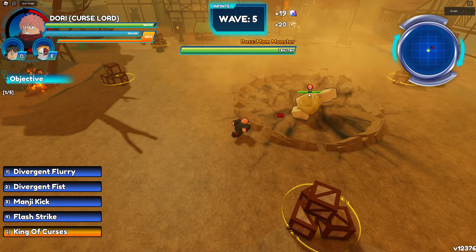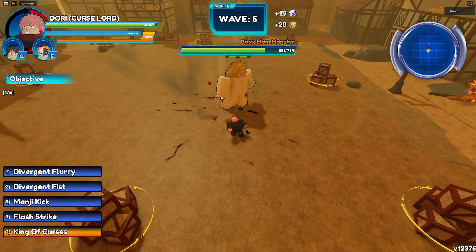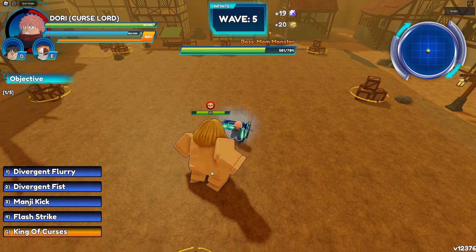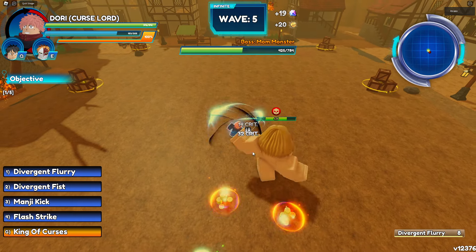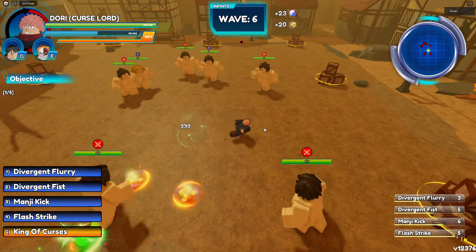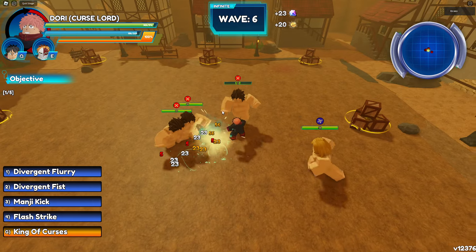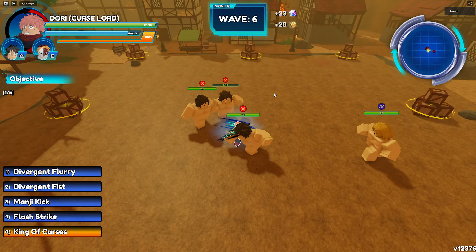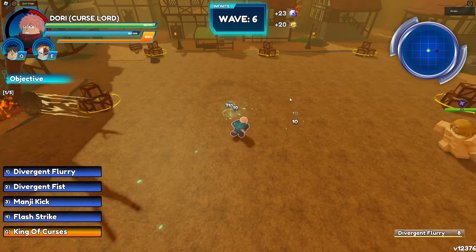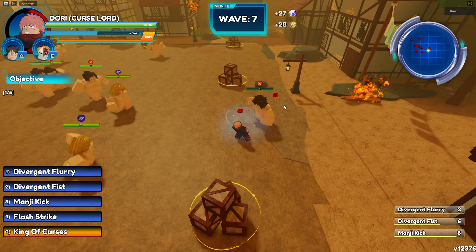We're going to go over Yuji's moves, and I think he has probably one of the more impressive starter move sets because he actually comes with a lot of iframes. For instance, he has this move, then into Divergent Fist, then into Majin Kick, then into Black Flash — it's all just a free combo that you never have to stop because he doesn't lose iframes, besides stamina. So he's pretty much untouchable as long as you have stamina.